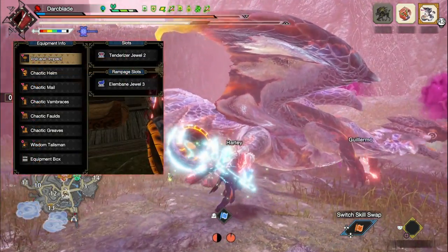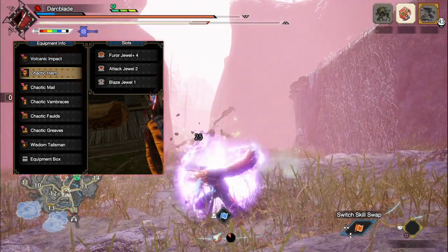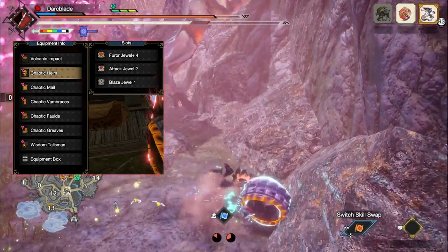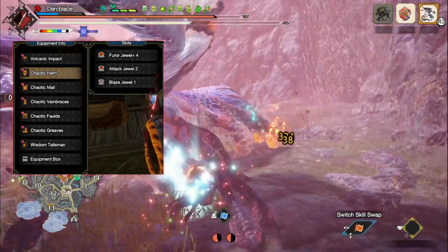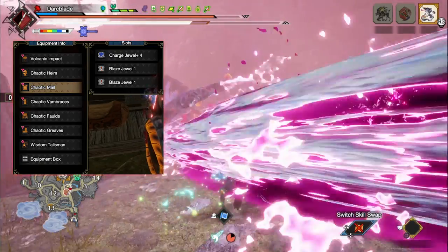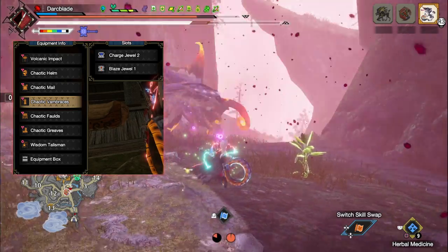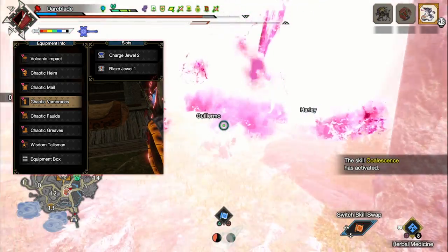Now when it comes to the decorations, you've got a fair few to use. First of all, I've gone for Tenderizer Jaws to max out Weakness Exploit. For the Rampage slot, go for either the Elemental Bane if you're going up against monsters that are severely weak to elements — if not, go for one of the Anti-Species decorations or the Daora's Soul decoration. I've then gone for Fervor Jaws to max out Resentment, Attack Jaws to increase the Attack Boost skill, and Blaze Jaws to max out Fire Attack. Remember if you're using a different element, you would replace these Blaze Jaws to match whatever new element you are using.